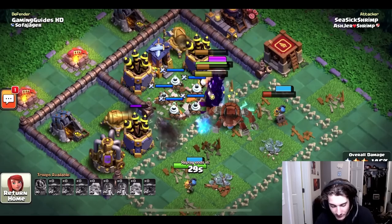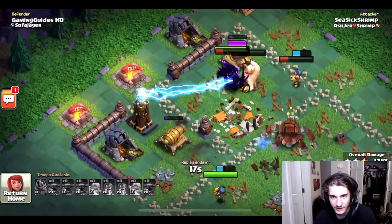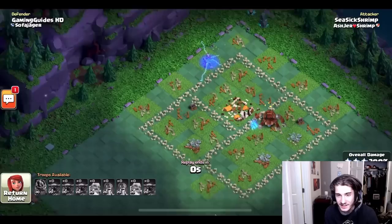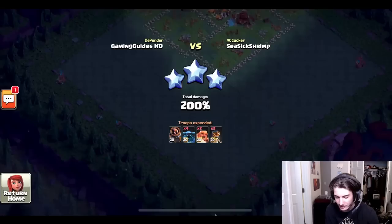One PEKKA ability kills most everything. He uses another for the zappies, and he still has two bombers working around the base — almost every single wall is taken down. Two PEKKAs, two bombers, and the giant are still working. He uses the battle machine ability, and with two bombers, a PEKKA, and a giant still alive, it's absolutely crushed. Another really good attack — he took down every single wall. This is not just a six star, this is an A-plus six star with nothing left standing.